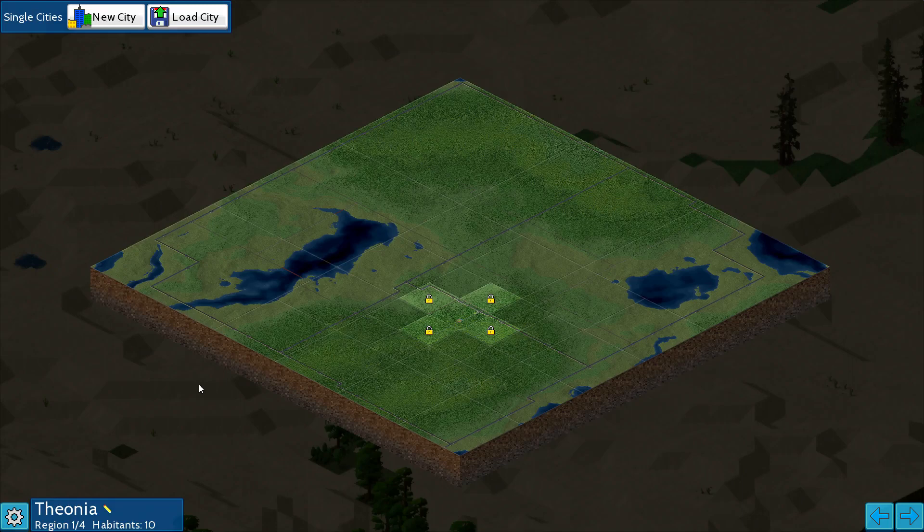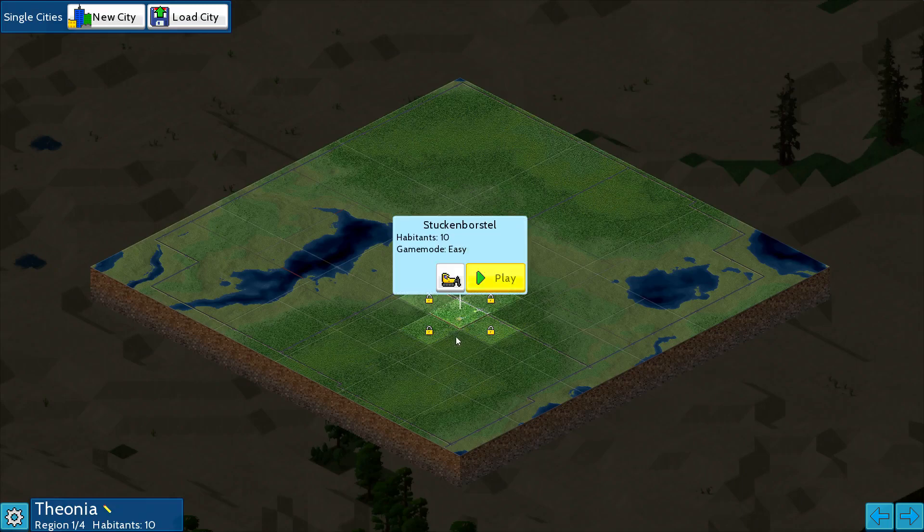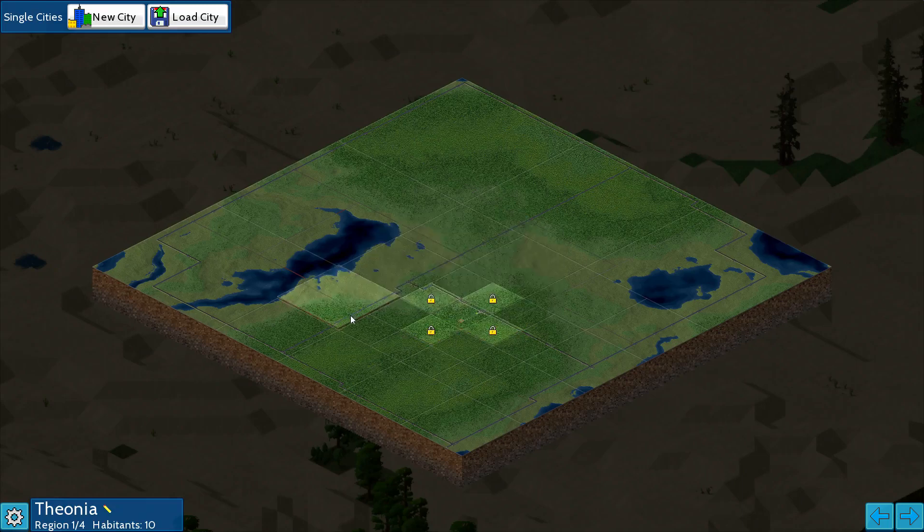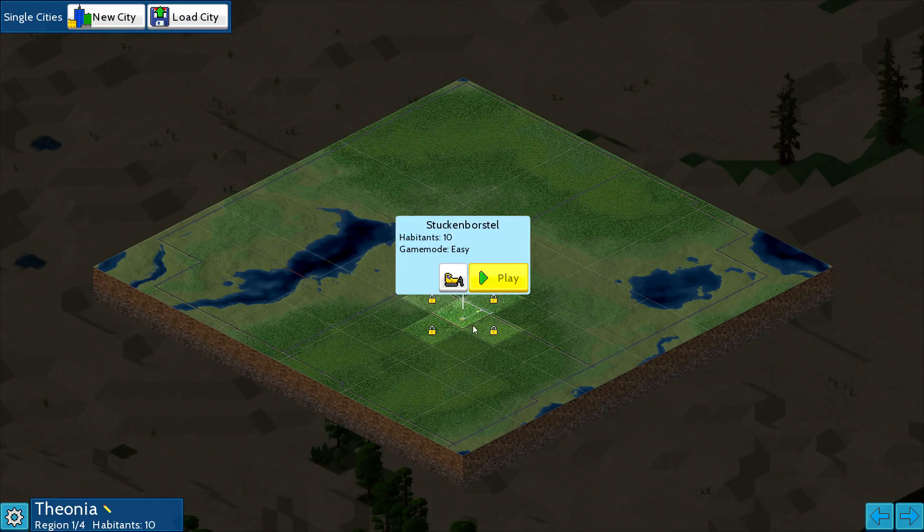It's got the regions, and I looked it up — the regions can have connections, you can sell power and things like that. You can own multiple cities and build in one, then go over to another. You can kind of work your way across the region, which I think is really, really cool.